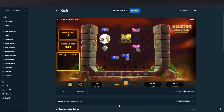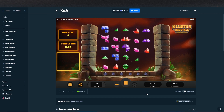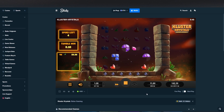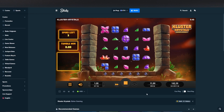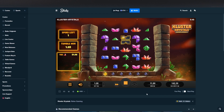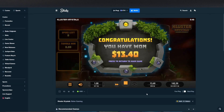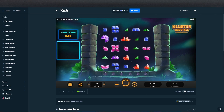Four spins left — we need a connection. Just one good multi hit. Not good — 13.4x. Even with a re-trigger, it happens.